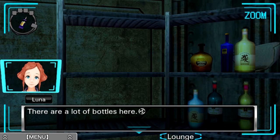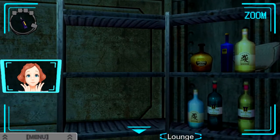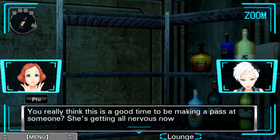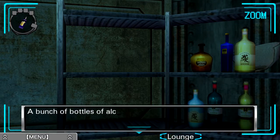There are a lot of bottles here. How would you like to have a drink with me? Sigma, again, just going right after it — no hesitation. You really think this is a good time to be making a pass at someone? She's getting all nervous now. What about any of these? Bunch of bottles of alcohol — so we can't, I don't think we need to take any of them. So there will probably be some other aspect of the room that gives us an indication of what order to pour the different drinks in.